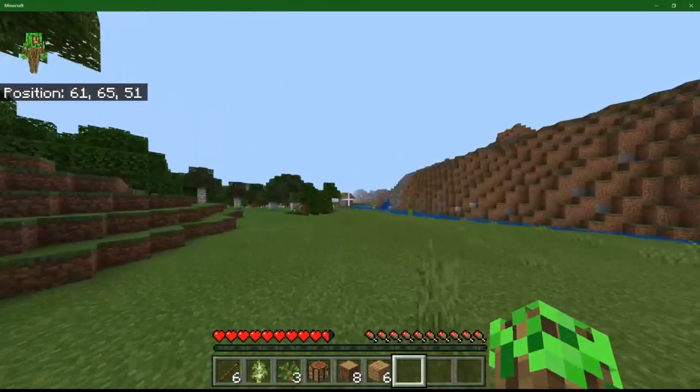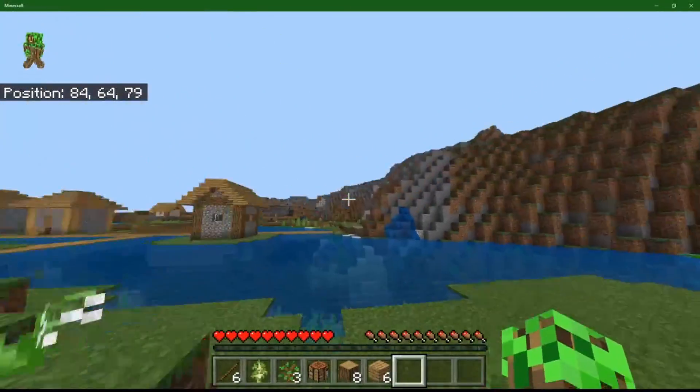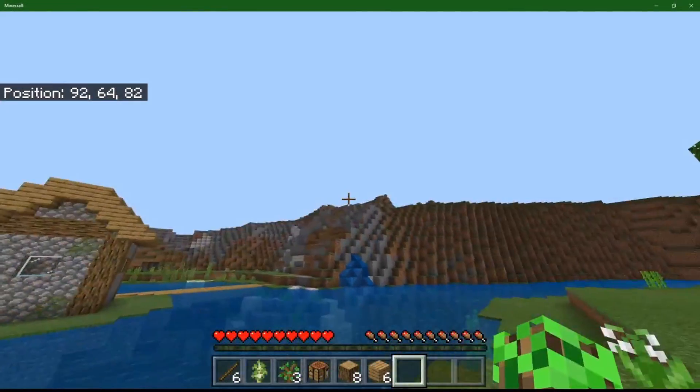So I see a building or structure over this way, let's see what this is. Ooh, it's a water village. I really like this cliff face. I feel like I could definitely do something with this cliff face - maybe build a house here, maybe on top.